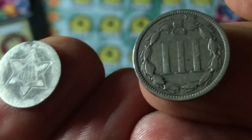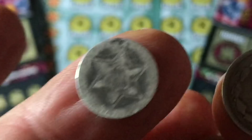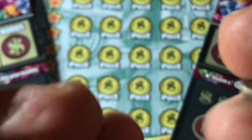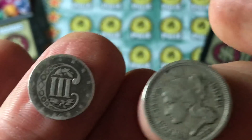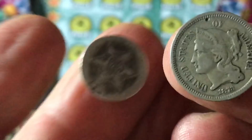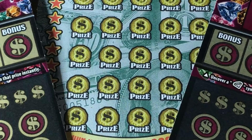Let me show you the backs. The nickel is 1873, and this one is from sometime in the 1850s, probably. Yes, they're both three cents. They're kind of different — that's a three-cent piece and a three-cent piece. One is silver, one is nickel. Kind of odd that you don't use them anymore, for sure.